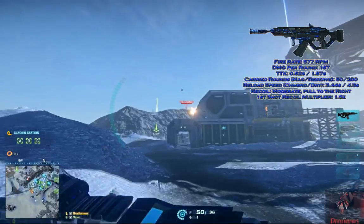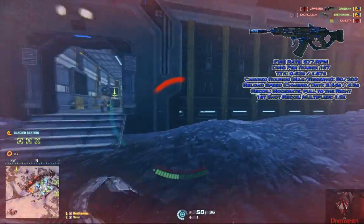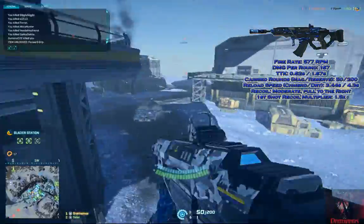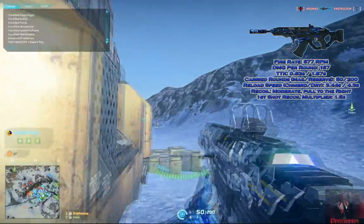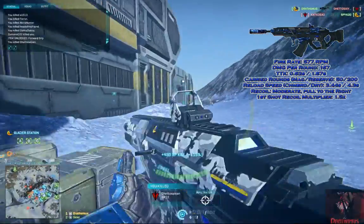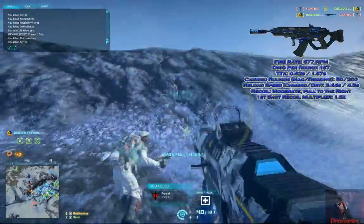Realistic time to kill takes into consideration the average accuracy of Planetside 2 players, which was released by Big Higbee himself, stating that the average accuracy was about 30%. With that, the realistic time to kill of the GD22S is 1.87 seconds. The reload speed with a round left in the magazine is 3.44 seconds, and the reload speed of an empty magazine is 4.3 seconds — slightly above half the time needed to reload the NC6 Gauss Saw.